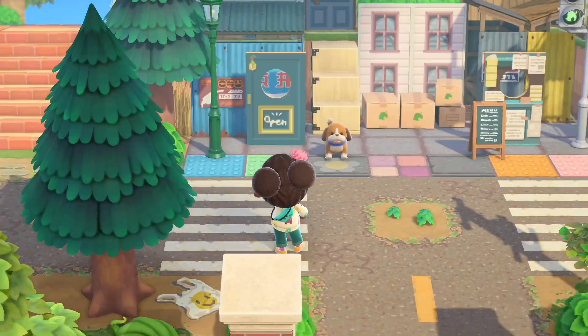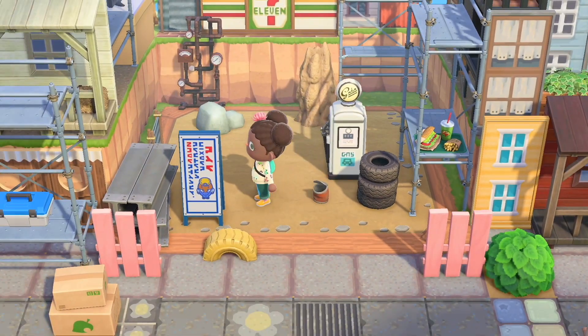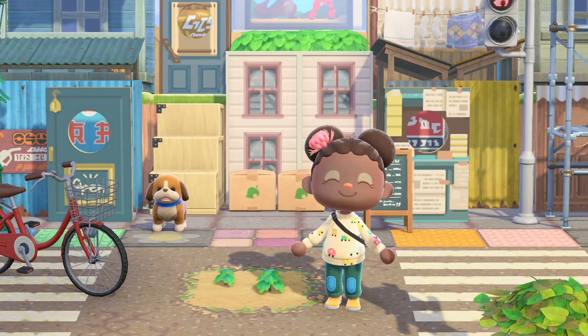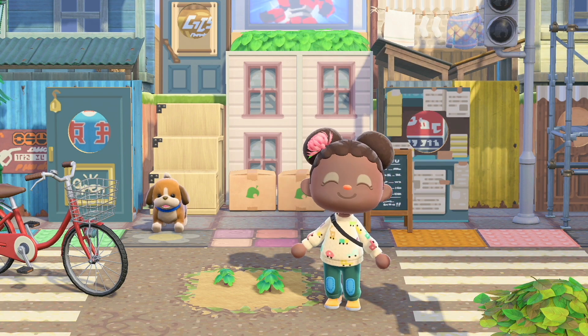I add a few more final touches around the build — a drop leaf pile, a can, and a cruiser bike, and we are done! This one was super fun. I'm going to show you around the area and I hope you enjoy.